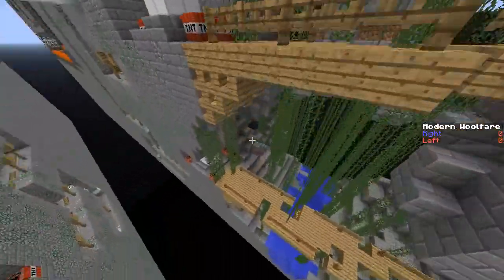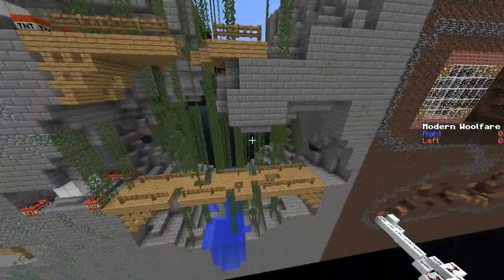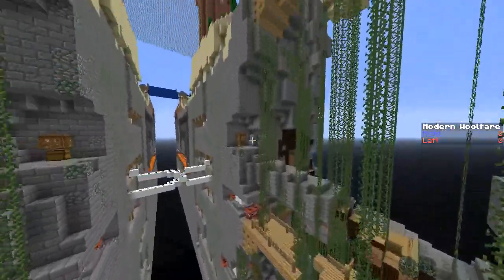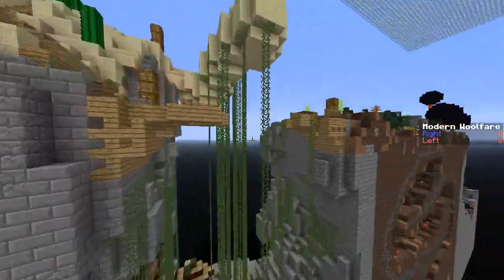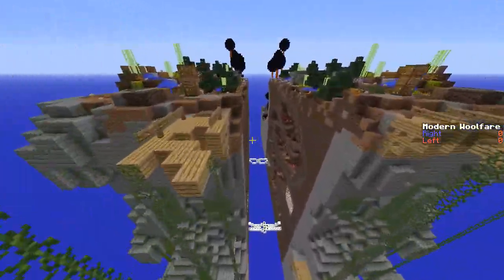Down in the ravine there are iron blocks, but there's also a silverfish spawner and a skeleton spawner. The great difficulty with getting that iron is the time it takes to pillar or tunnel your way back out after you've collected it, so that tends to be something that a lot of teams don't really bother with.